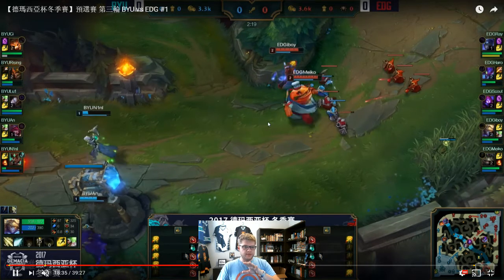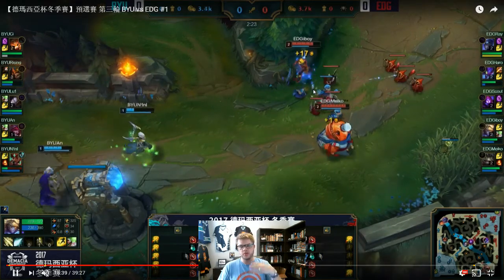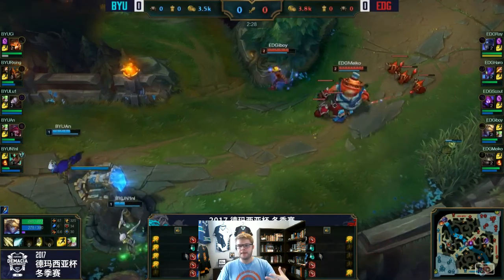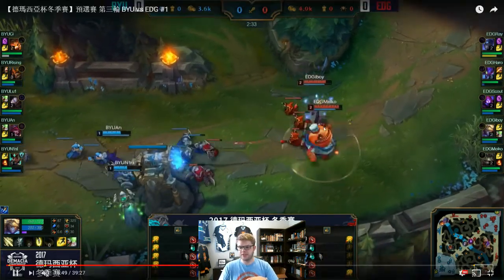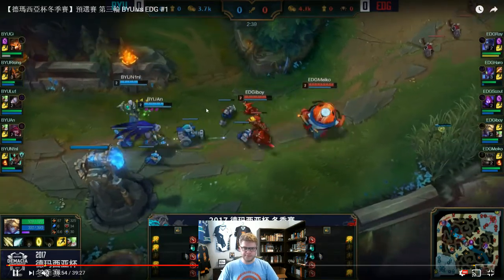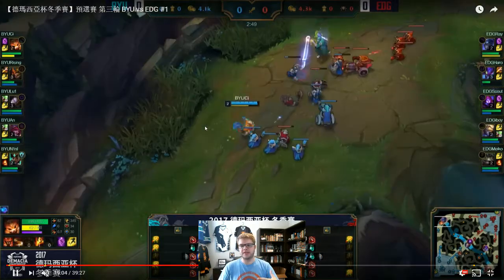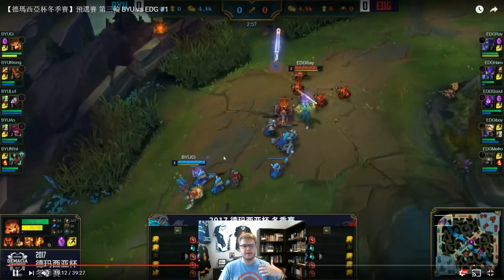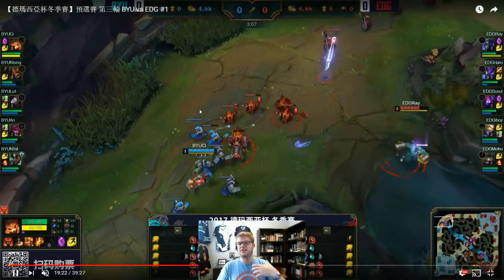This is the consequence of that small decision to path Jarvan towards the top side and use the bottom lane to leash for him. Now this has a lot of consequences as the game plays out. BYU were trying to stabilize and get some lane control back. They push back, heal up, use some potions. They haven't lost any summoners or anything like that — they've just lost the tempo to have control.